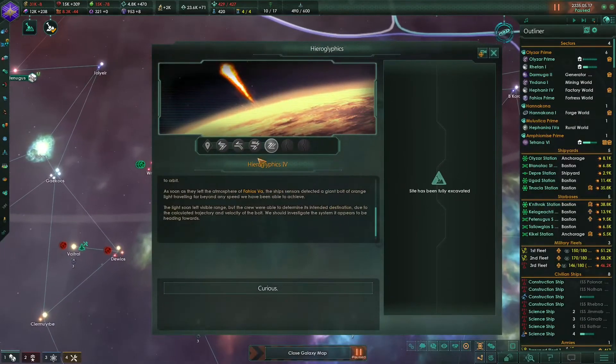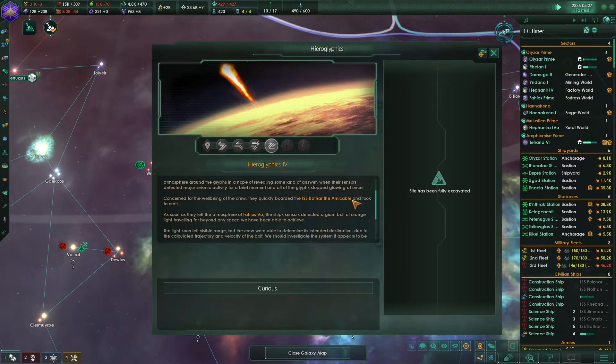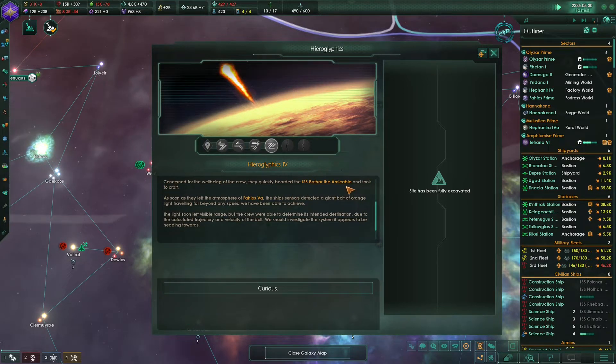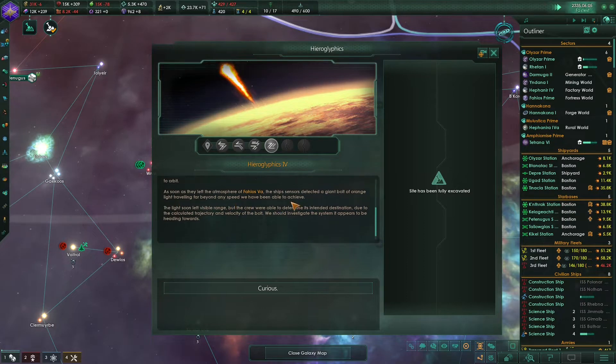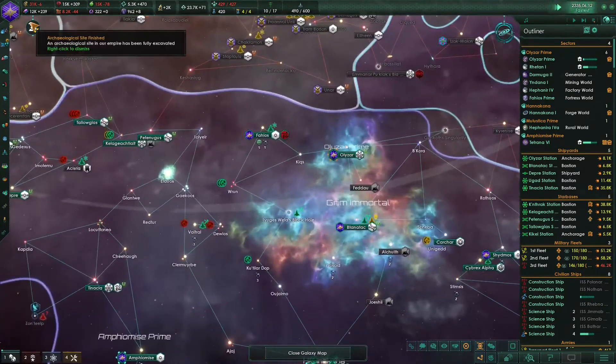Hieroglyphics 4: Shortly after landing back on the surface of Fahios 5A, the science team set about testing the atmosphere around the glyphs. Their sensors detected major seismic activity for a brief moment, and all of the glyphs stopped glowing at once. As soon as they left the atmosphere, the ship's sensors detected a giant bolt of orange light travelling far beyond any speed they had achieved. The light soon left visible range. And we have finished this archaeological site.